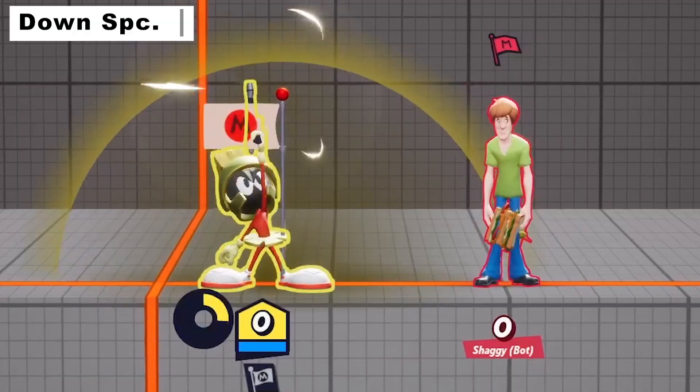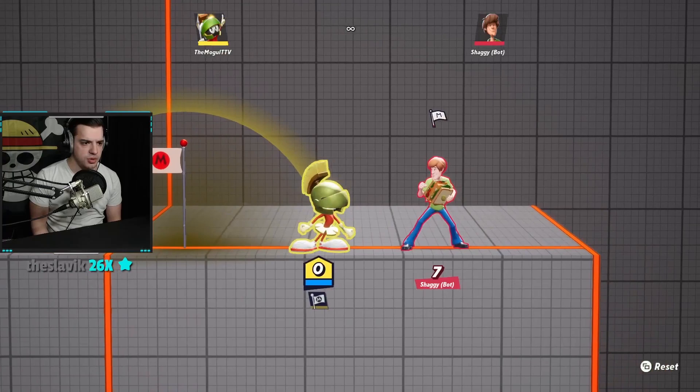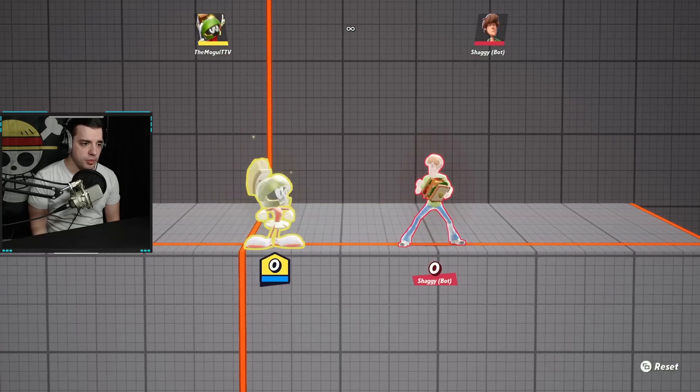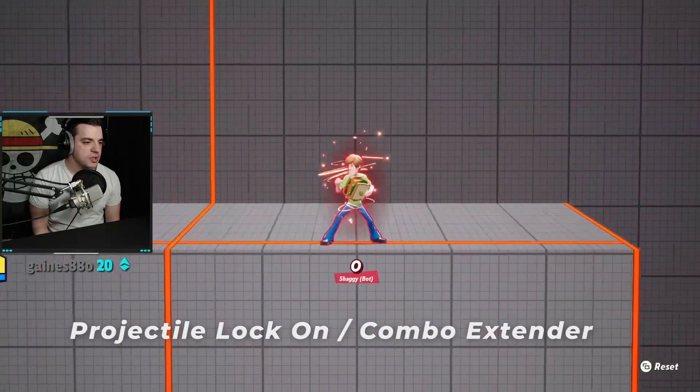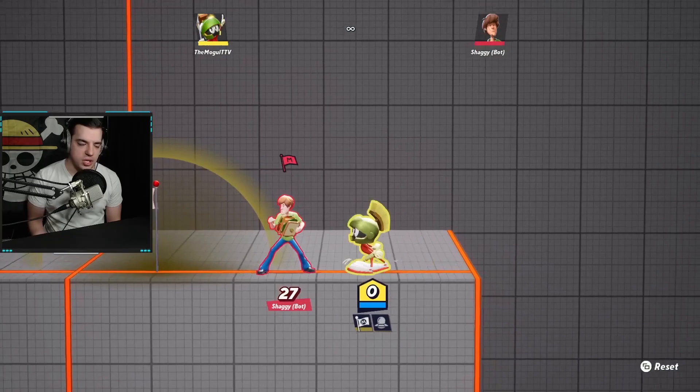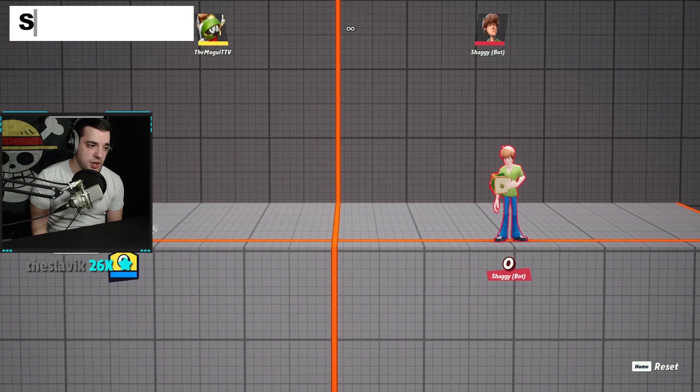The down special is really cool — his projectiles lock on to whoever has the debuff from Marvin. Every single projectile locks on when the enemy has that debuff. It also has a hitbox without the flag. The main reason you're going to use down special is for projectile lock-on. Watch what happens with the rocket — I aim it up and it locks right onto the opponent. It's a very good projectile conjunction move.